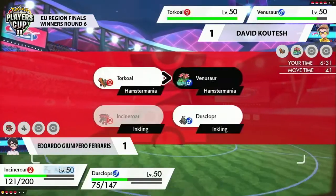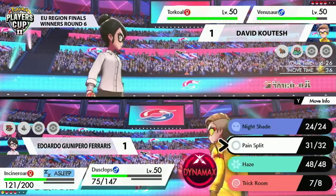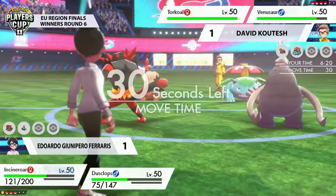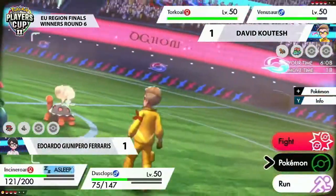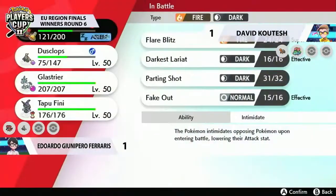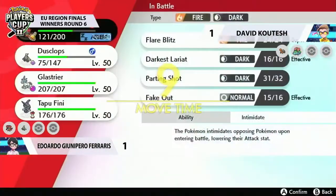And when the Parting Shot fails, that means Incineroar is sticking around on the field. So it's going to take that Sleep Powder from Venusaur — that is a huge leg up for David right now. Double targeting into a Protect is one of the most galling turns to go through, because you know as soon as you see Protect, you have to watch the turn play out knowing you've made a mistake. Now Incineroar's asleep, you can't Parting Shot, so the Torkoal's still going to be doing damage based off Eruption at full health here as well.